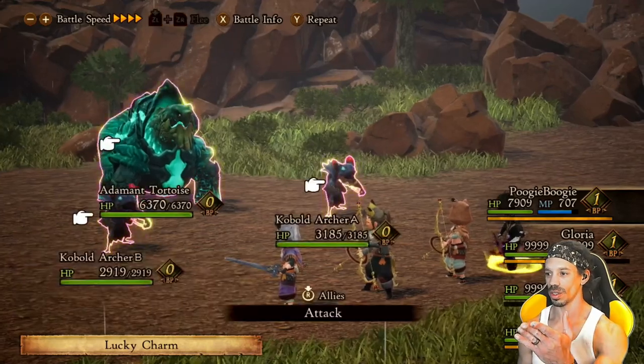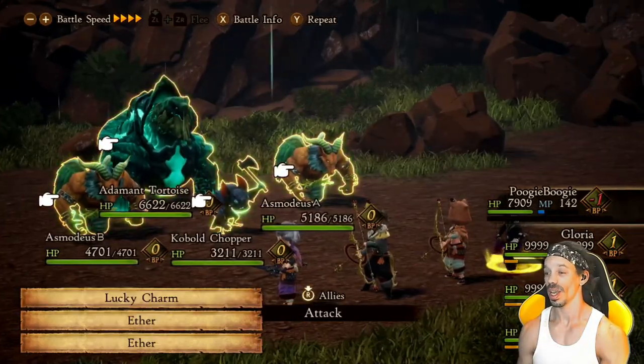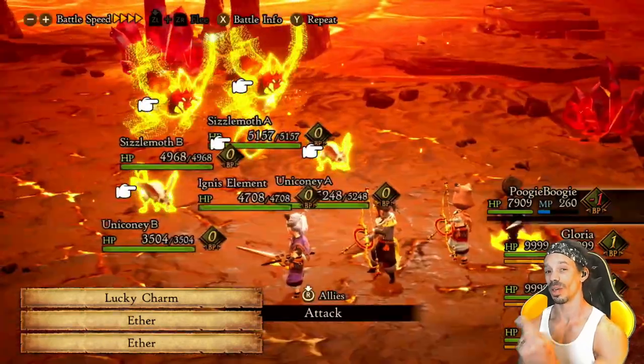In Holograd, tortoises give you defense buns, the Asmodeus have magic attack buns, and the Unicone also have a bun.